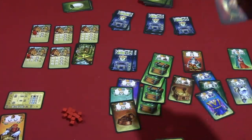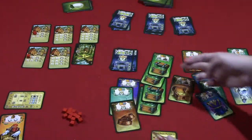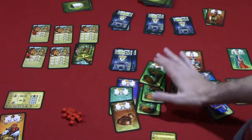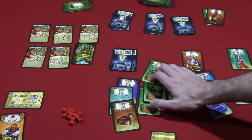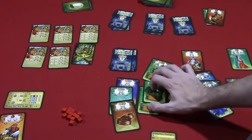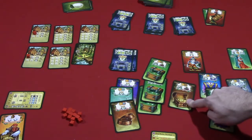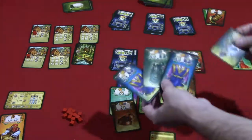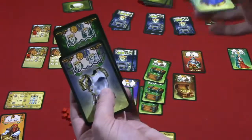First, look at any bust cards where players did not get loot — those players must discard one chest of the color they have the most of. Then score chests: you score positively one category — the number of chests in that color squared. So three green chests equals nine points. Then you lose one point for every chest of a different color. So three green and one brown gives you nine minus one, which is eight points.